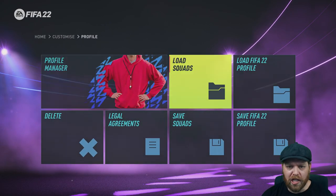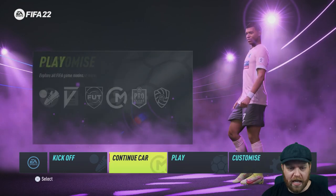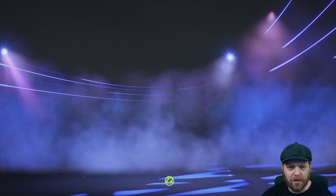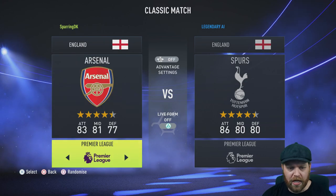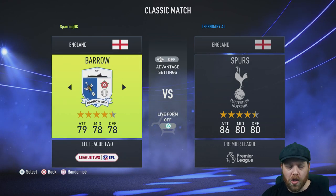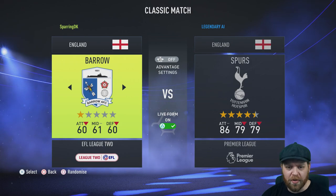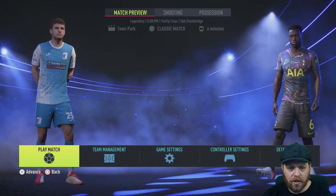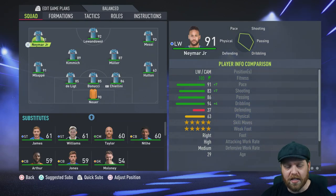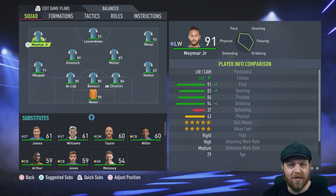We want to load our custom squads. We go to Profile, Load Squads, and we load up custom squads so that we get that superstar team that we're looking for. We back all the way back out and head off to kickoff mode. Now here's the trick you want to use for kickoff mode to make sure that those squads are in play. While you're here on this classic match screen, there is a triangle button in the middle. What that will do is swap between your normal squad that the game wants you to play with. But if you turn the live form off, it will apply those offline squads. So if we go into Barrow now, we should have the team that we're looking for — there we go. Neymar, Lewandowski, Messi — they're all sitting there. So that's how you can use them in a kickoff sense. You could make two superstar teams if you wanted to for when your mates come around and you want to play kickoff against two superstar squads.